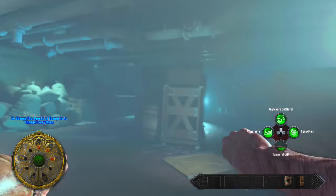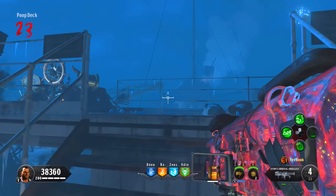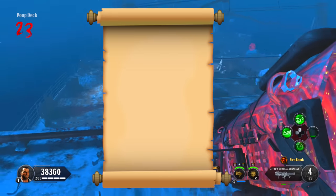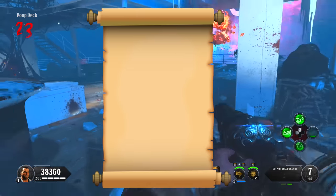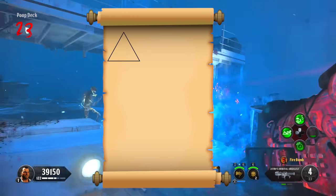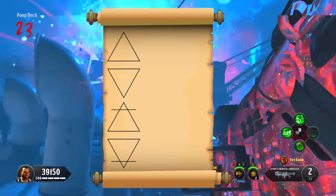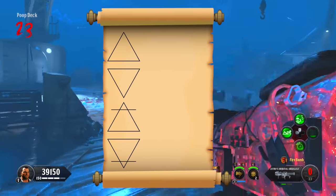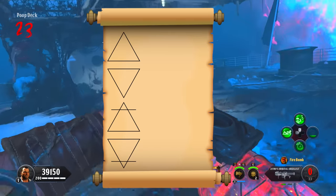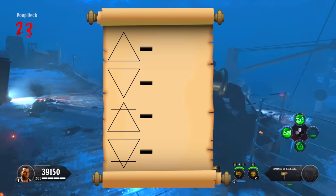The next step is what everyone thinks is the most complicated — but it's really not. Get a pen and paper out right now. Draw a triangle, then underneath it an upside-down triangle, then a triangle facing up with a line through the top, and finally a triangle facing down with a line through the bottom. Put a little dash next to each symbol — now you're ready for the clock step.